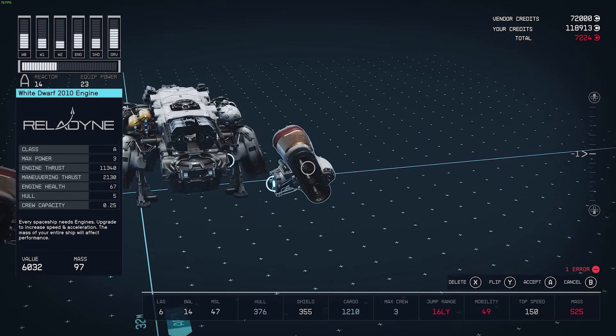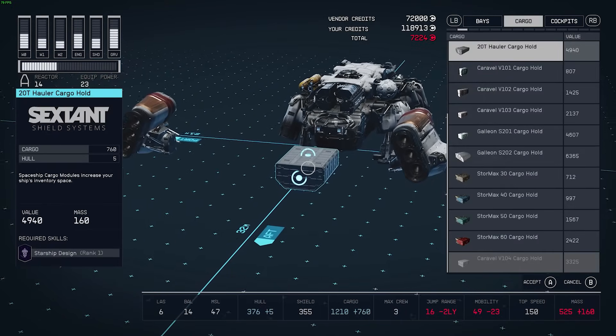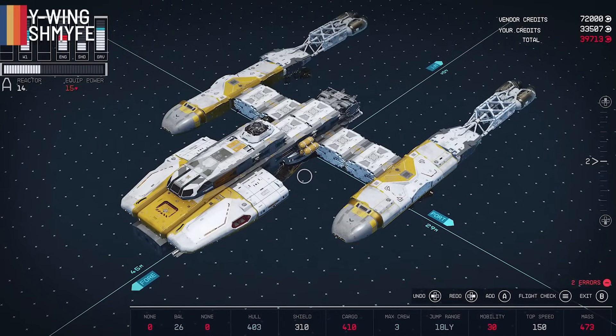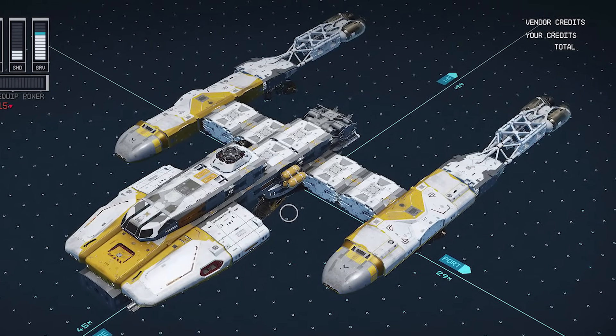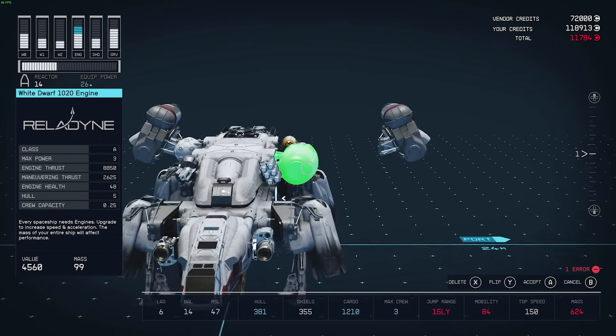This is by far one of the best Star Wars ship designs recreated in Starfield. Next up is the Y-Wing from Smythe on Reddit, and whilst the proportions are a little bit out, this is still really good — it looks just like the Y-Wing and I think this is fantastic.